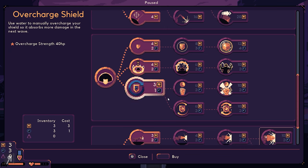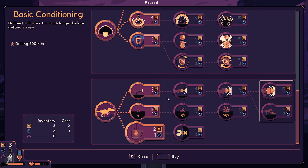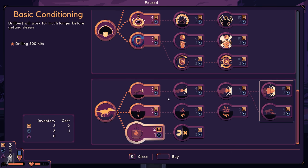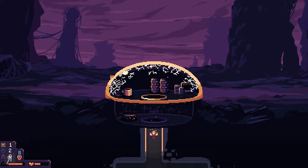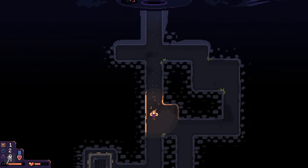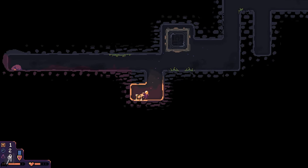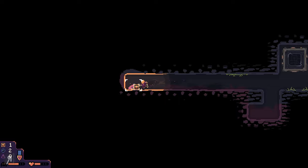I'll go for the treats upgrade and then go down to see what's going on with Drillbert. As I was saying, this is developed by two people and it's published by Raw Fury. Raw Fury is one of my favorite publishers and I'm very pleased to see them picking wonderful developers to work with. I'll wake Drillbert up — there we go — and now he's going to do his thing.